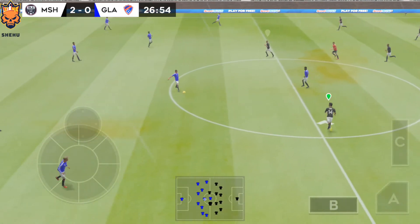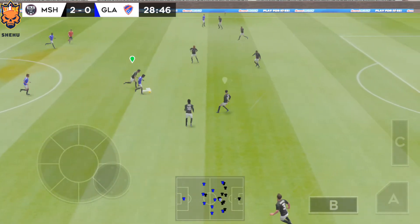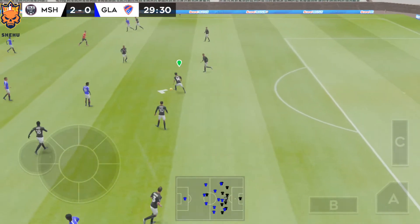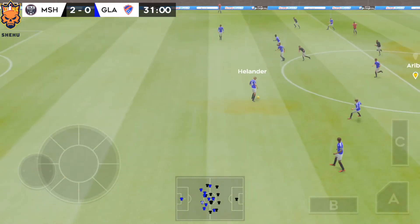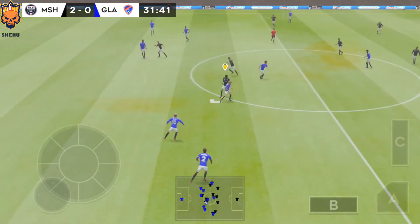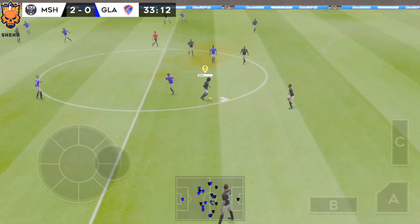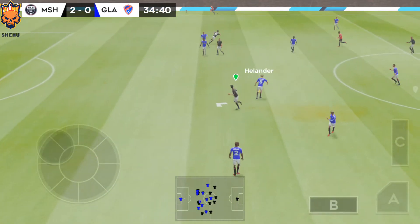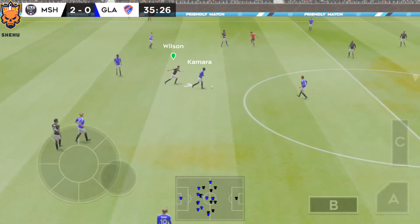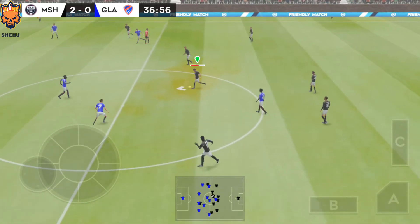It's 2-0 now. Striker's ball. A chance now to turn defence into attack. Now Wilson. They have the ball again. Good clean challenge. It's with the defender now. Sends it forward — well cut out. The team swap possession again.